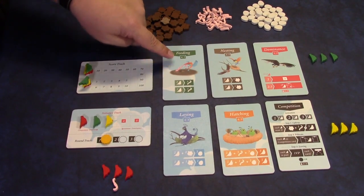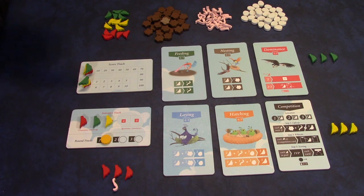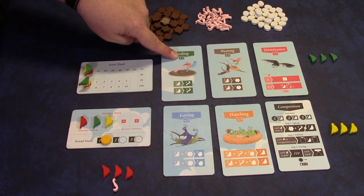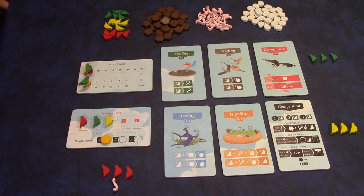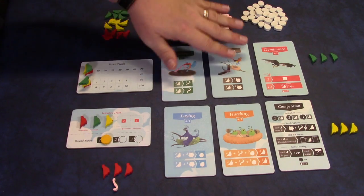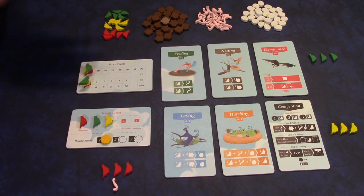You'll notice at the top each card has two numbers separated by a slash. During the scoring phase of the competition card, if you have the most birds on a particular location, you score the points on the far left — in this case, feeding would give you four points. Second place gets three points, and you do that for each card. You also get one point for each bird left over in your pool that you did not use.